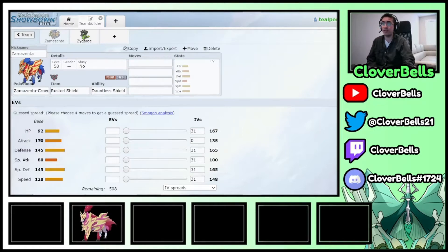Zamazenta has base 130 Attack and very strong bulk, but when you factor in Incineroar intimidate cycling, that base 130 doesn't seem as impressive. The Fighting/Steel typing means you take neutral from Max Airstream but are still weak to Max Quake. You just don't have the offensive firepower that Zacian has, though the bulk is genuinely very good.